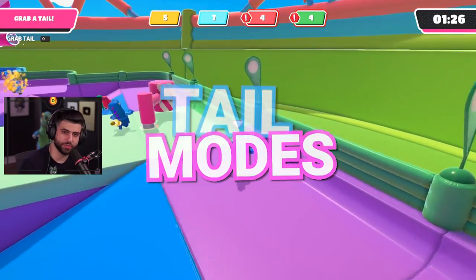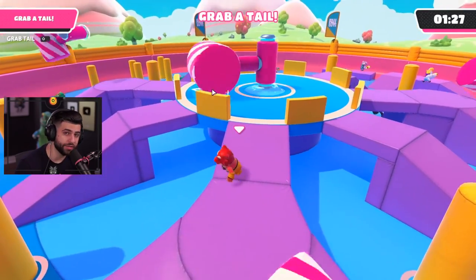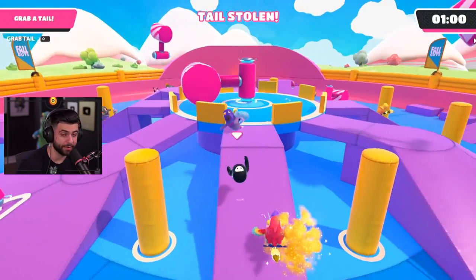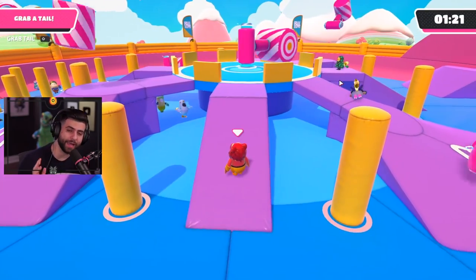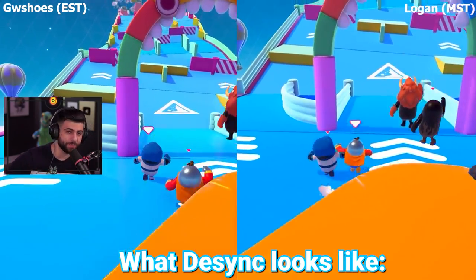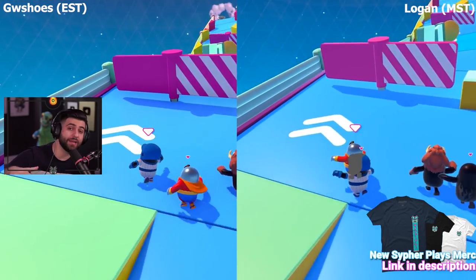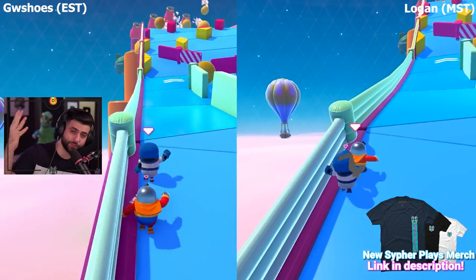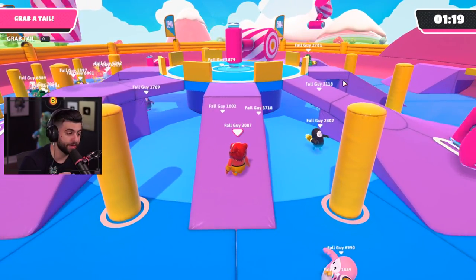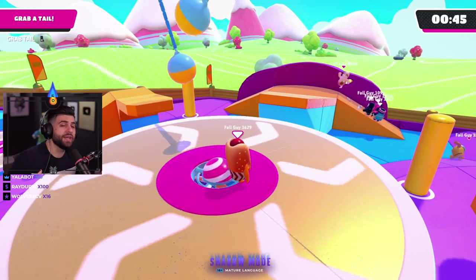Now we're jumping into the tail grab modes — this includes the finals, team mode, and solo mode. Understand that sometimes people are going to grab your tail from what looks like really far away. I promise you their hands are not that long — what's happening is there is a server desync where a player might look far away when in reality they might be right next to you or actually in front of you. Another trick I like: turn on usernames, because you can see people through objects like wall hacks in these game modes.